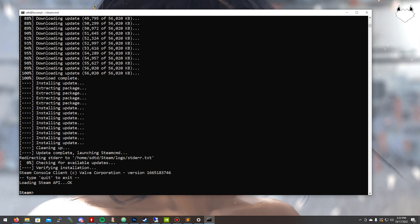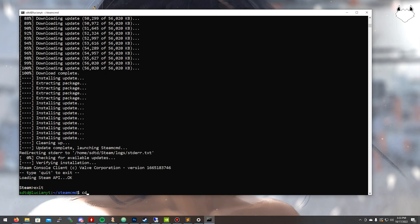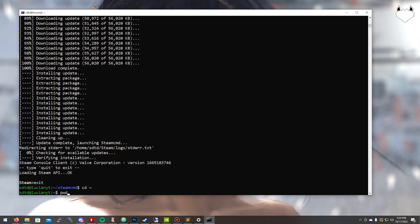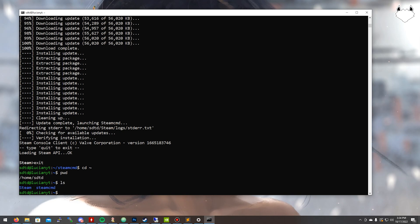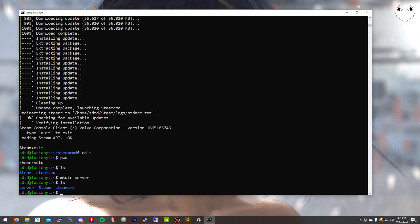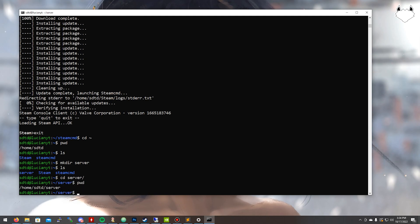Alright, that's done. I went ahead and made the text and window a little bigger so it's easier to see. I need to exit out because I forgot to create another directory — so I'll type 'exit' and go back to that later. I'm going to cd back to my main directory using cd ~ (the tilde key — the little squiggly line). If I do ls you can see the steamcmd folder. Now I'll do mkdir server and hit enter. If I do ls again you see we have a server folder. Go ahead and cd into the server folder and do pwd — remember this directory path because we're going to need it in just a second for the server install location.